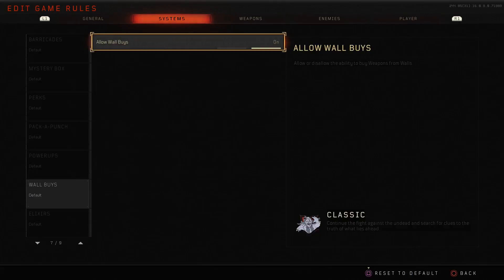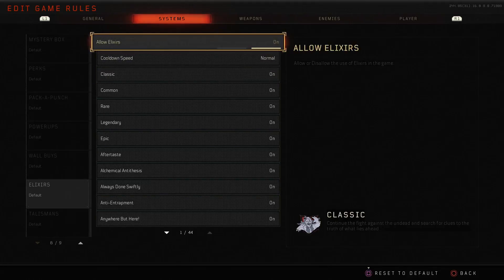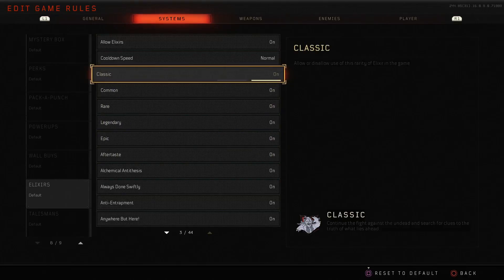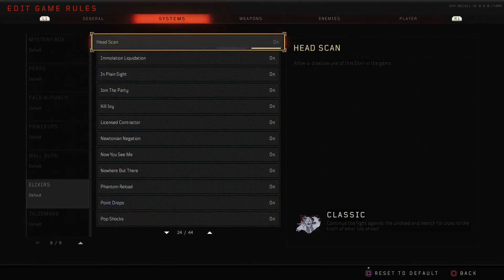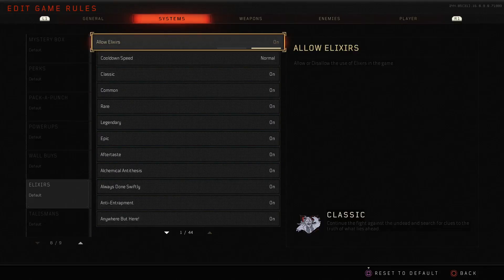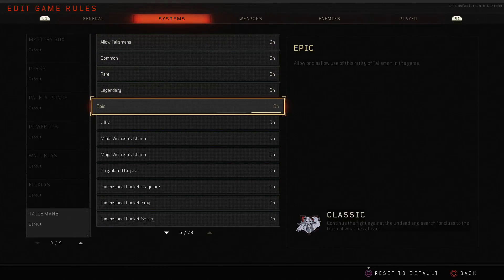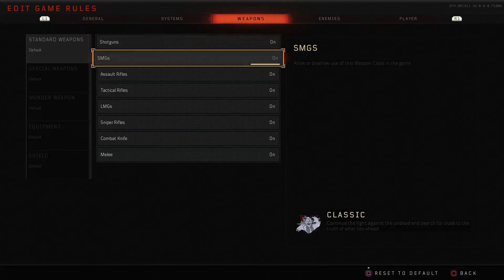Elixirs are generally on or off as you'd expect. You can configure the cooldown speed to be faster or slower and disable each rarity. Every elixir can be turned on or off — they've balanced them better than Black Ops 3 so there aren't as many massively overpowered ones, but you can disable specific ones if they'd ruin a challenge. Talismans work on the same principle — on or off — and affect the game as a whole. You can disable each one and each rarity.